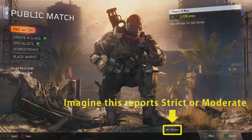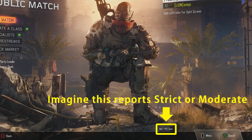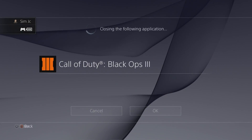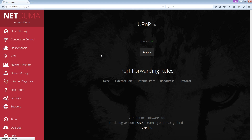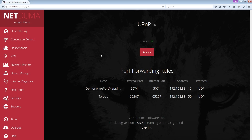However, sometimes you get a strict or moderate NAT coming up even though it was open yesterday. Normally you'd reboot your console, reboot the router, and upset the whole house. There is an alternative: simply close the game, go to the UPnP section, and switch it off — this clears the UPnP table. Then re-enable it, apply it, start the game, and hey presto, it's back to open NAT. This should work on the NetDuma and I expect it to work on any router.